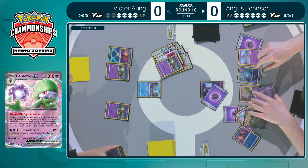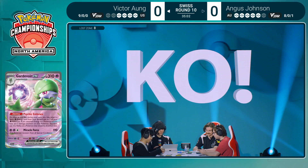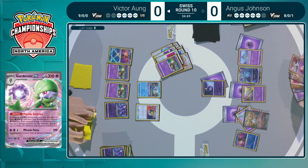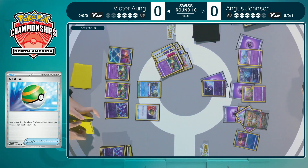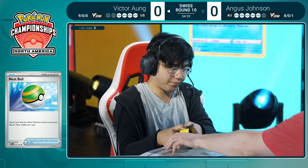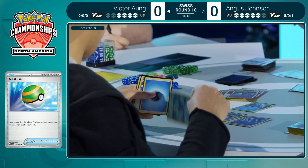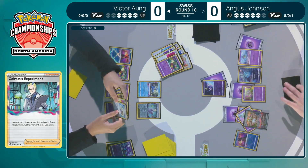Without knowing exactly what Pokemon recovery Victor plays — how many Super Rods, Claras — sniping the potential attacker after an Iono is very, very good. Victor does have a Nest Ball to replace that Sableye that was just knocked out, looking to get two more in the Lost Zone to activate that Lost Mine attack. If Colress's Experiment is there, that's the last two needed. Otherwise you need a couple Switch Cart or Escape Rope. He does have the Colress as well — shoveling his hand so much he couldn't see it properly.